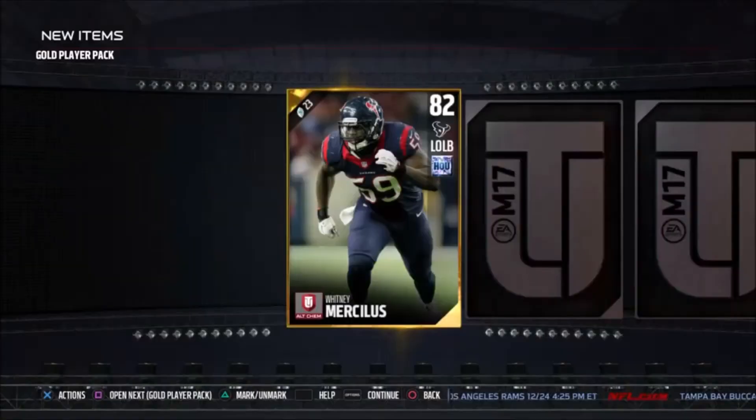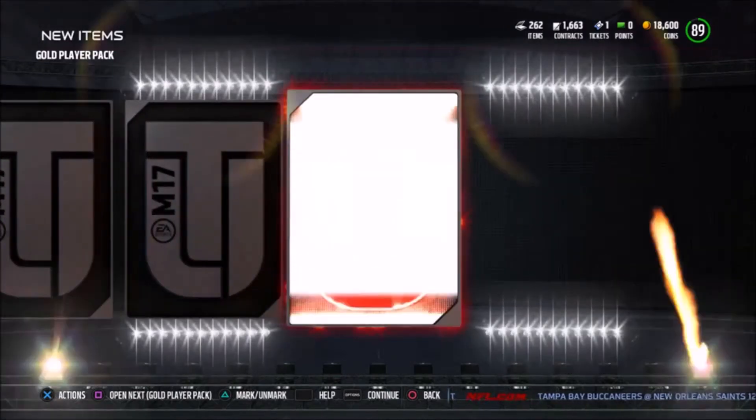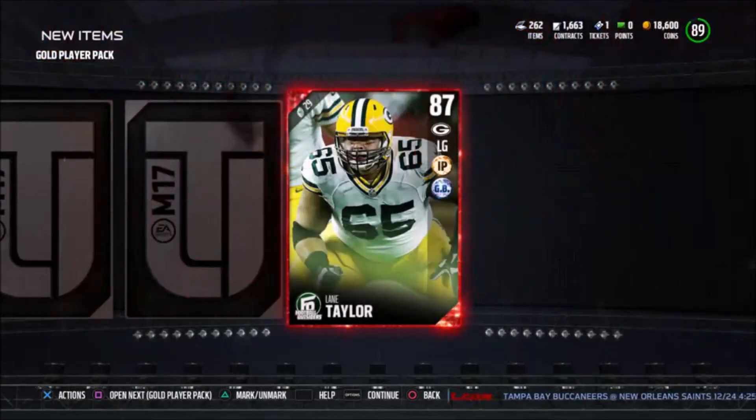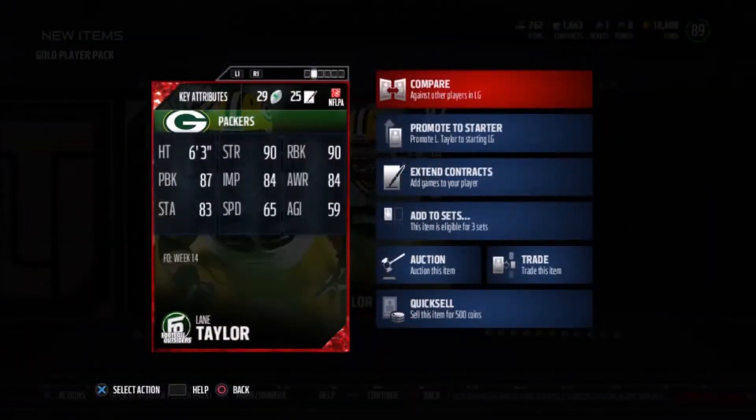We have seven chances at an elite. Let's look through these packs — bam, we hit red paint right away and we have Lane Taylor, Football Outsiders. He is one of the newer ones, yes he is. His stats: 90 run block, 90 strength, 87 pass block, 83 stamina.